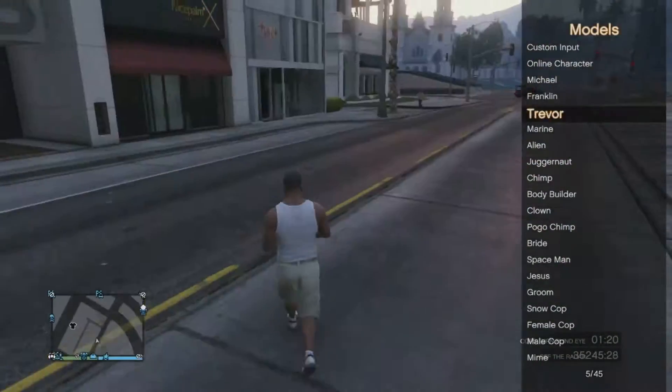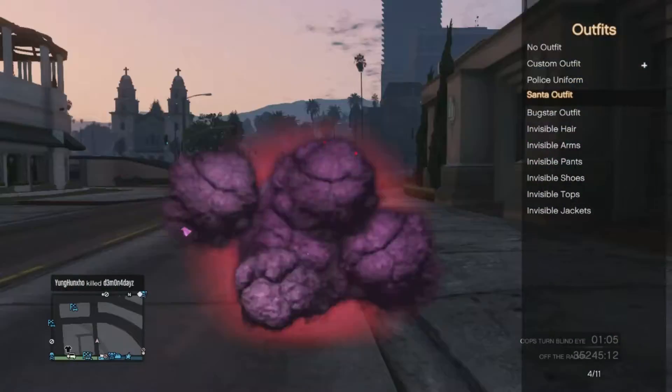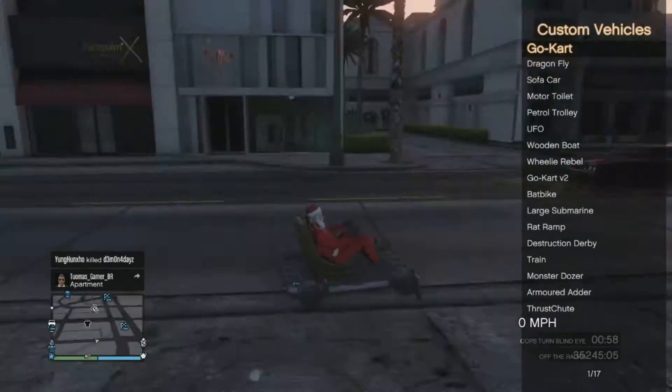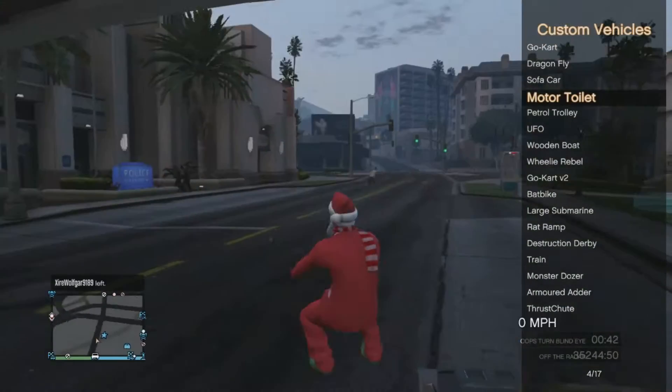This menu costs more than Serendipity — five whole dollars more. To save you hours of time working that out, it costs $20. What the fuck?